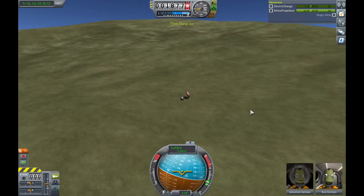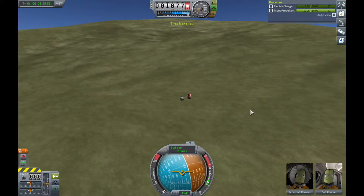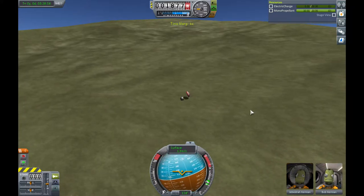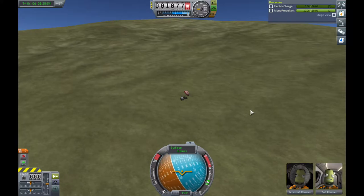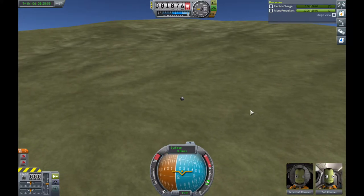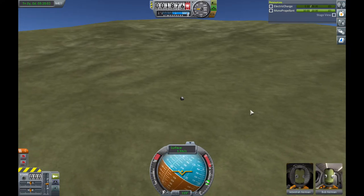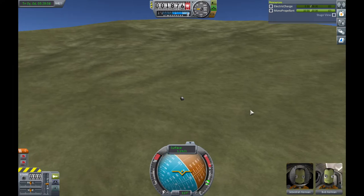Rescue 1 is down. Landing confirmed. Roger that. You got a bunch of guys down here about to turn green. We're down. Be advised that the orientation is horizontal. We're picking up what looks like an anomalous roll. Can you confirm that? Affirmative. Roll is steady at 37 RPM. Please advise. Stand by.